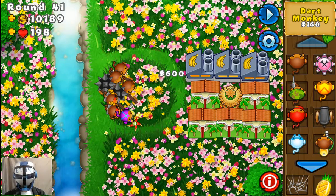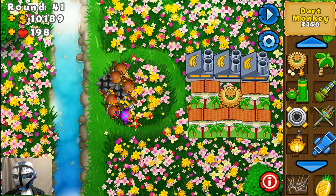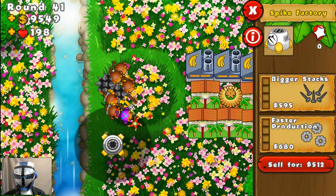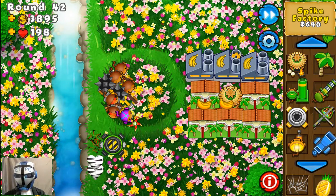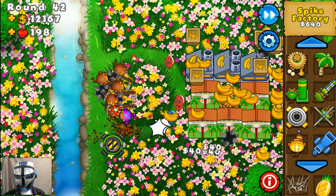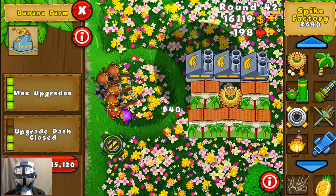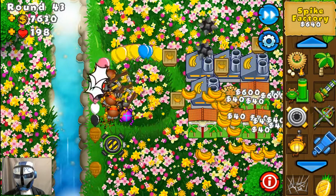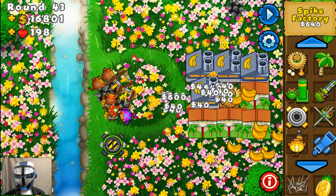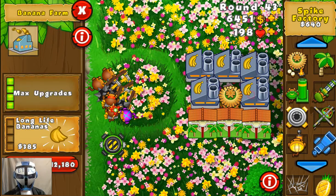Round 42 — no joke. Let's do something like a MOAB shredder upgrade. It's not messing around. And what's this? Another banana research facility — yes it is indeed.